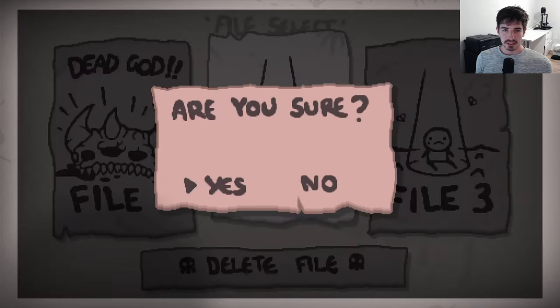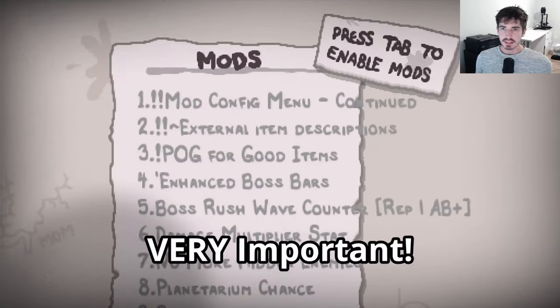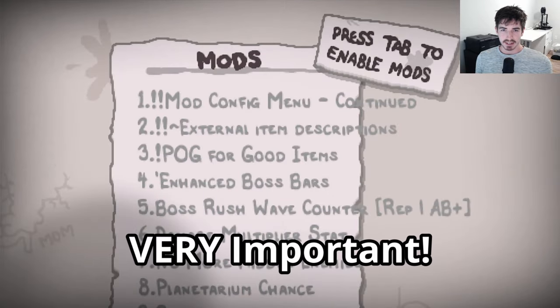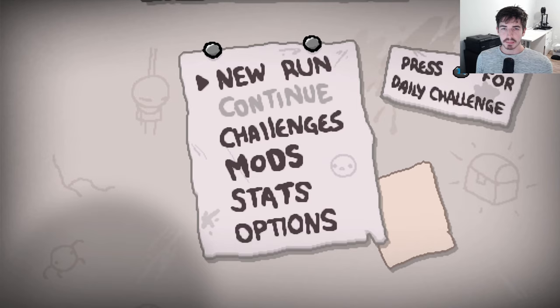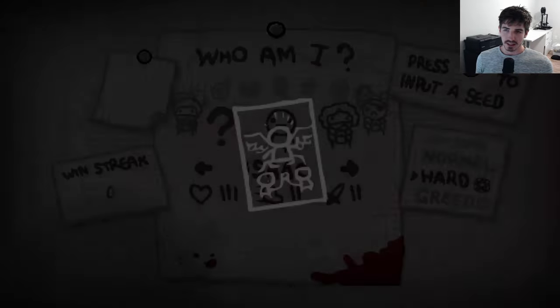So let's go here. Just delete the file — it's going to be brand new. What we've got to do first things first: disable any mods that you might have, because you have to beat the game without mods first before you can actually start unlocking stuff. Then you can put mods on after your first run, and you always have to do hard mode to unlock everything.